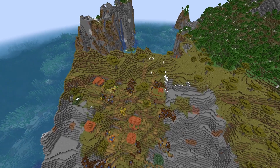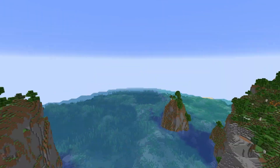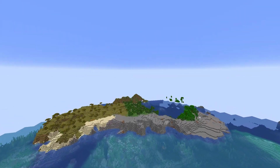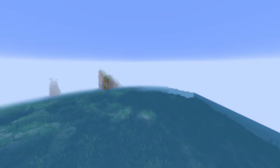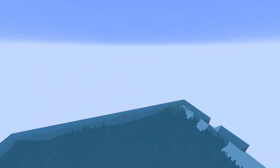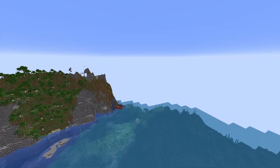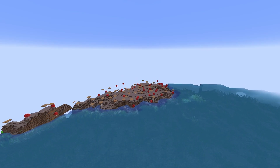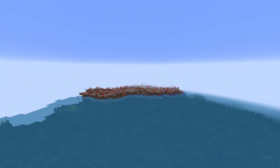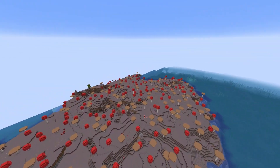Alright, this is still seed number three, but I did forget something. Go past the village — a llama just yelled at me — go past the village, and you're actually going to find... what the heck, where is it? Okay, now I'm on a quest. Is it past the village in this direction? It must be. Yeah, there it is! If you go past the village in the proper direction, you're going to find a giant mooshroom island. So there is more to this seed. I forgot to show it. My bad.